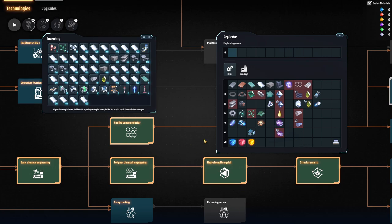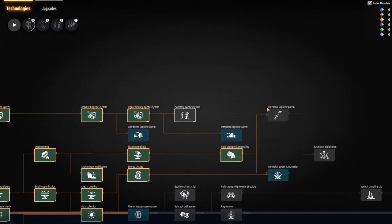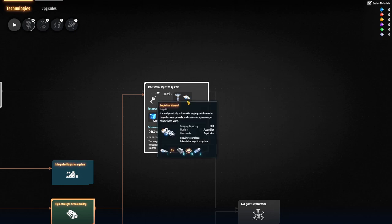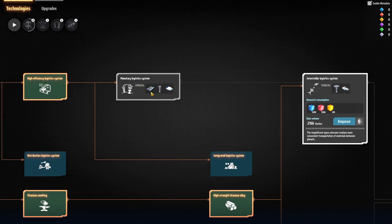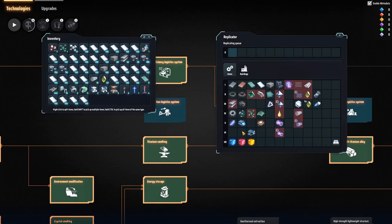I want to try to get stuff automated on different planets if I can, because I want to eventually get into interstellar logistics, which allows me to automatically transfer stuff between different planets. There's also an intermediate one, and getting higher conveyor levels - I want to try to get tier two conveyors automated as well.